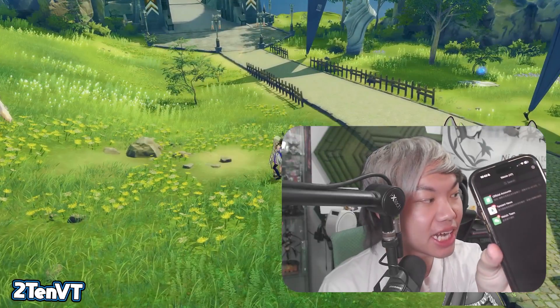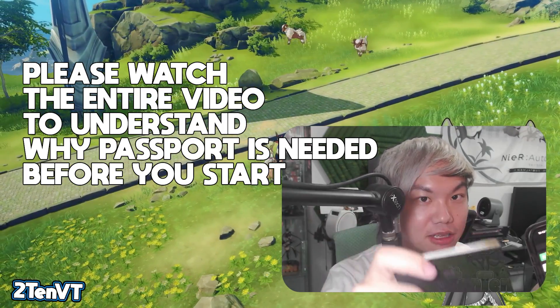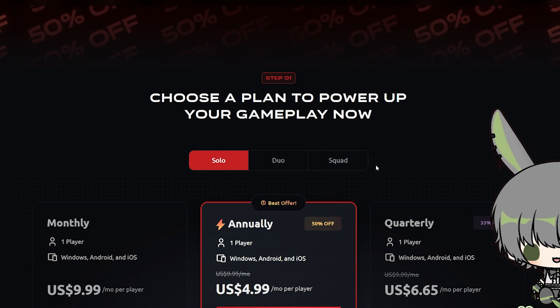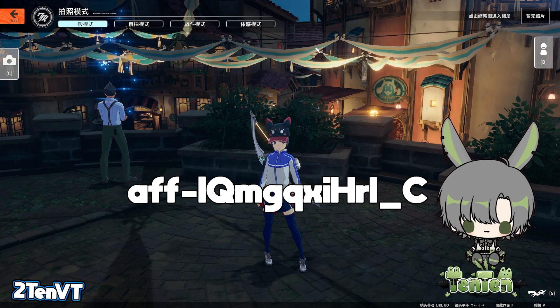You need both a WeChat account as well as a passport. It does not need to be a Chinese passport — you can use your regular foreign passport. If you're looking for a VPN, I'm personally affiliated with ExitLag to get you 50% off the yearly plan, as well as a free 7-day trial key for whoever gets it first.